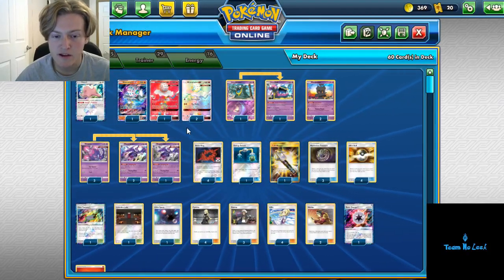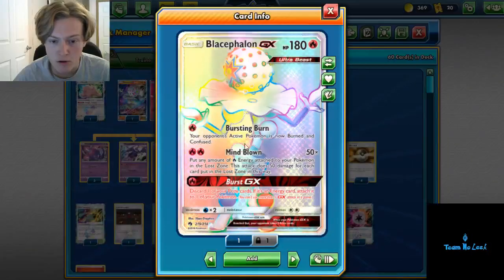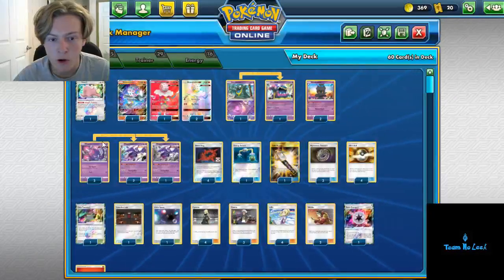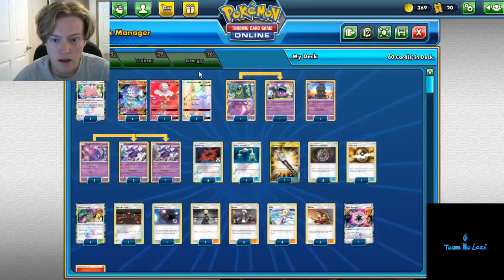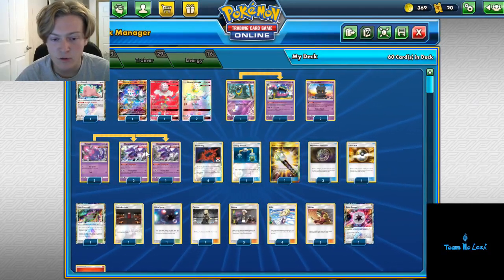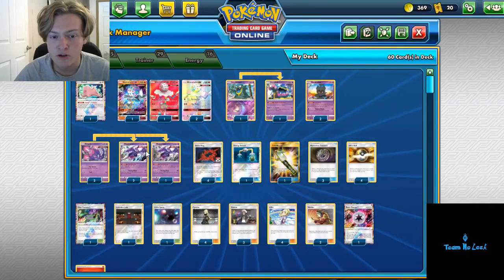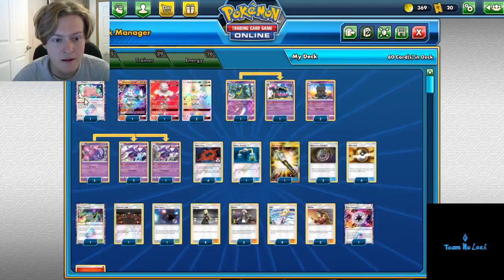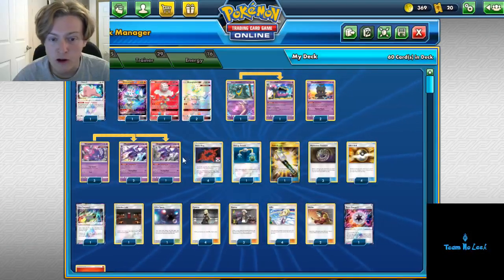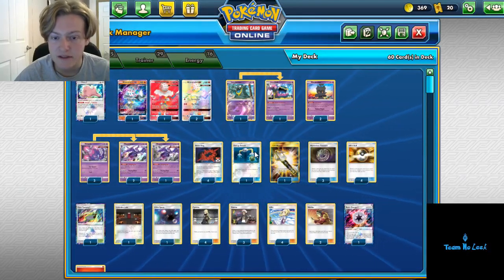We are playing four Blacephalon GX — it is our main attacker. Every attack on this card is pretty good, from Bursting Burn to Mindblown to Burst GX. You'll get use out of just about all of them through the stretch of a tournament. Then we are going to be seeing a 3-3 Poipole/Naganadel line. Naganadel is key to getting our energies into play in the early game, and throughout the game making sure we can constantly get off those big Mindblown attacks. Then we have one Ditto Prism Star to help us get into not only our Naganadels, but also our Alolan Muk line.